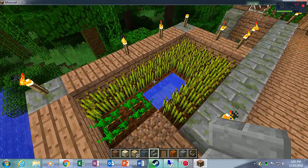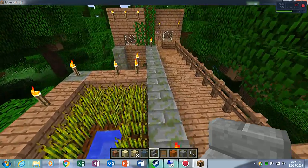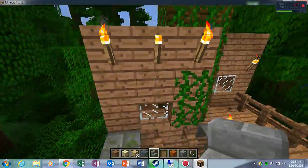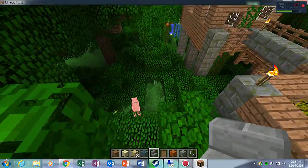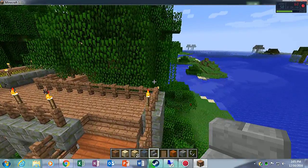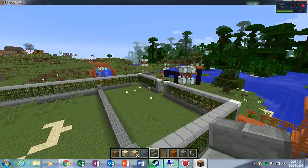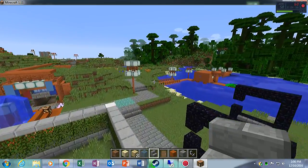This is built using jungle wood. I put a little bitty farm up here and a nice little shed. I don't know where my villagers ran off to — I've got a pig down there — but that's as far as I'm going to go in this direction for now.